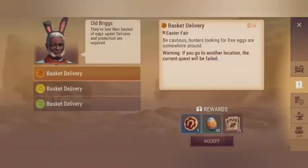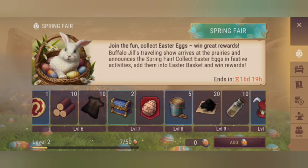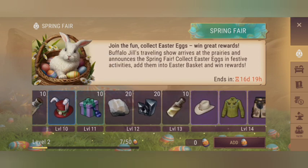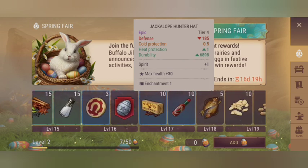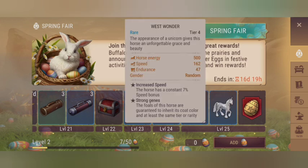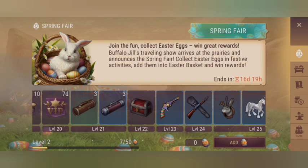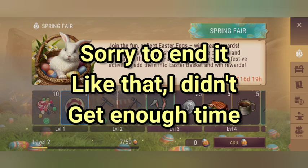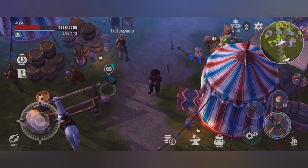Let's see what the best prizes are. We have a chest which gives you some special equipment based on your character's level. We have the Jack Club hunter set — nothing too special. And here is the special prize of this event: the unicorn, which is kind of the same as the Arabian horse, maybe even better. It is better than usual horses and has 7% more speed. See you in the next video.